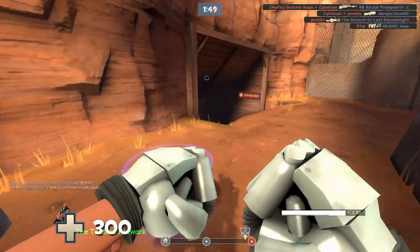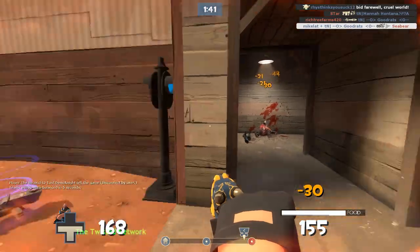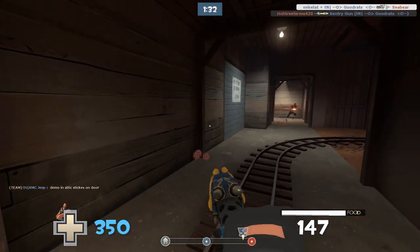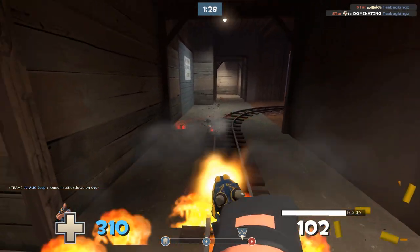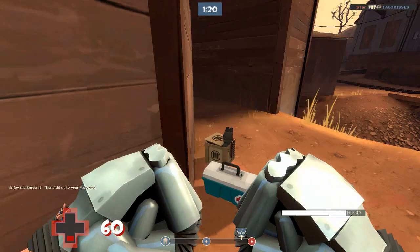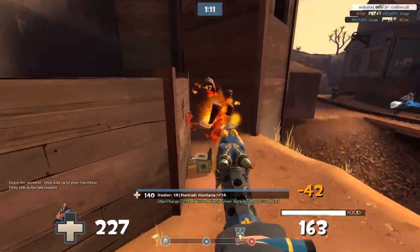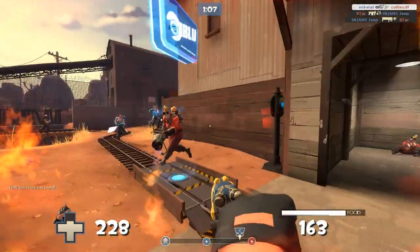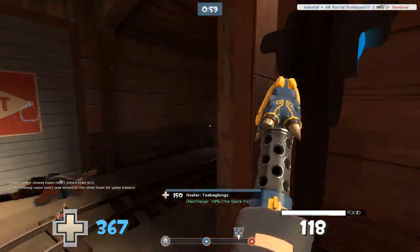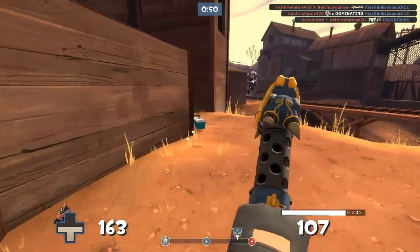The Fists of Steel give you a bit of utility — if you have a teleporter to reach, it's kind of nice. When you have them out you take less damage, so you can troll a sniper and they miss you. You won't die to a sniper shot, so if you're trying to run back to the front lines, you can't go wrong.